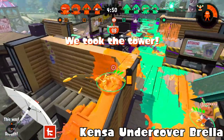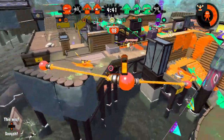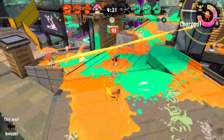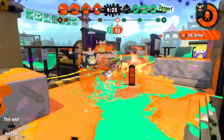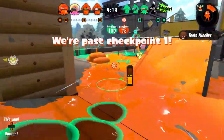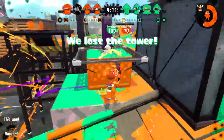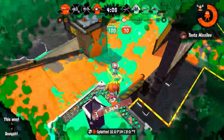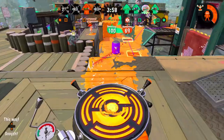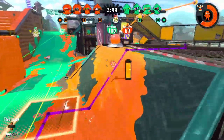Next I have the Kensa Undercover Brella. I would have ranked this in X tier if it didn't receive so many nerfs. The most notable is the special points nerf — now it takes around 200 to 210 points to get its special. It doesn't paint as efficiently as Splattershot Jr., but it does have Torpedo which helps suppress opponents. Torpedo is better than Splat Bomb or Ink Mines. Giving it Ink Armor is better than Splash Down. This is a perfect example of a weapon massively carried and unlocked by its kit.